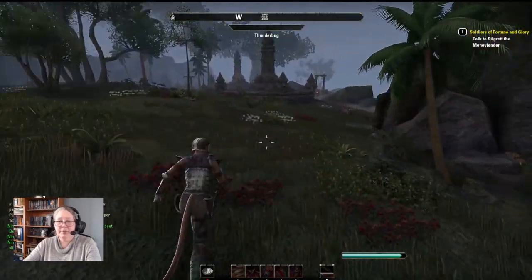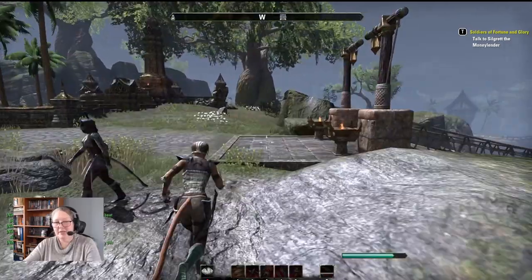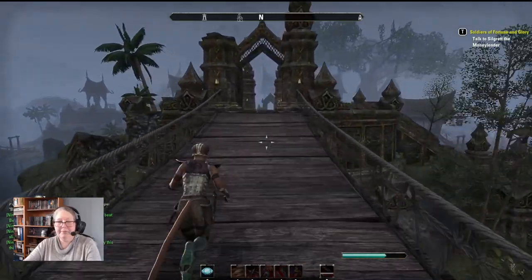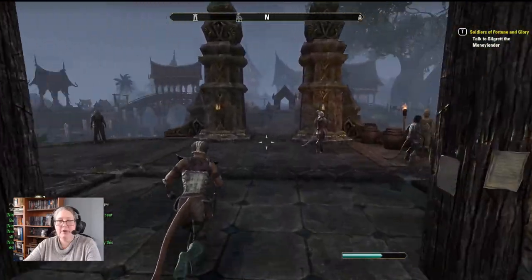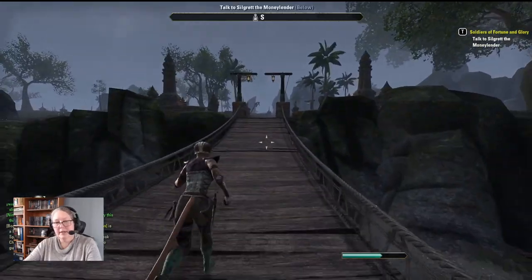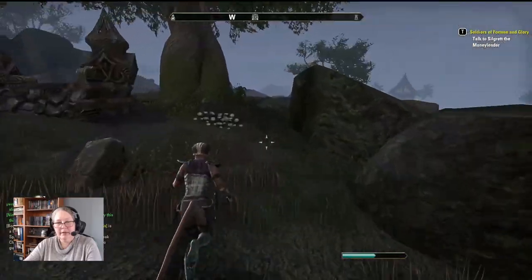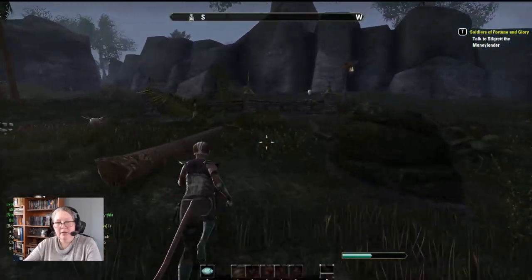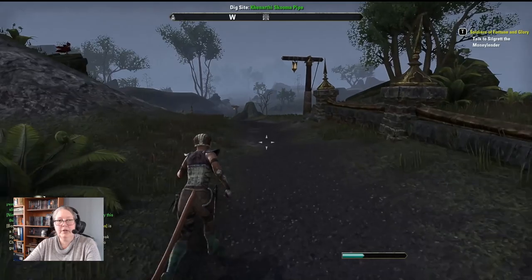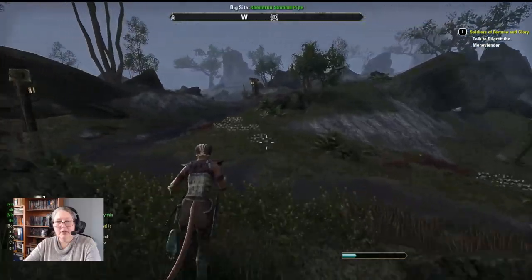When you first begin scrying, you're going to do a lot of running around. We need to find eight of these antiquities unless we can find something else we can scry. But fortunately, we can just scry the green one over and over again. We'll do this until we find what we need. If we find a wayshrine while running around like lunatics looking for our antiquities, we're going to take that too.